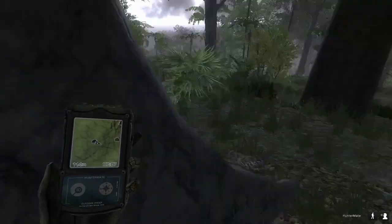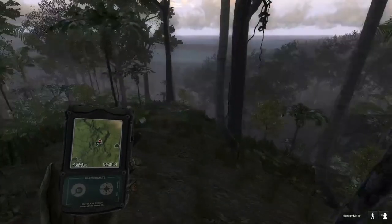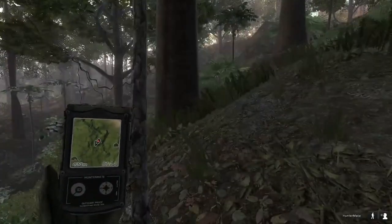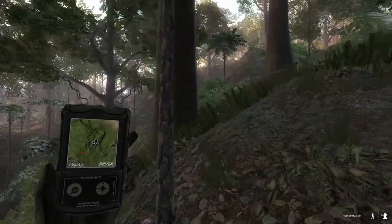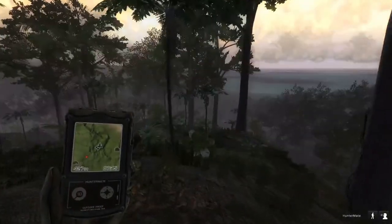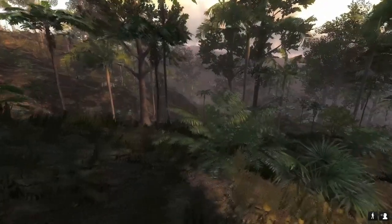Okay, so we are gonna start walking towards our tree stand here. Alright, so we got to our stand here, and as we arrived I got a call from a rusa deer back behind us a little ways — about halfway right there. So we're gonna hop up here in the tree stand real fast and see if it'll come down to us.